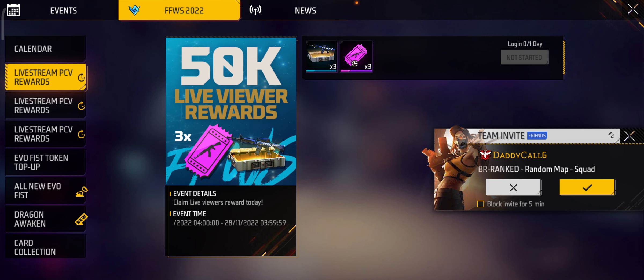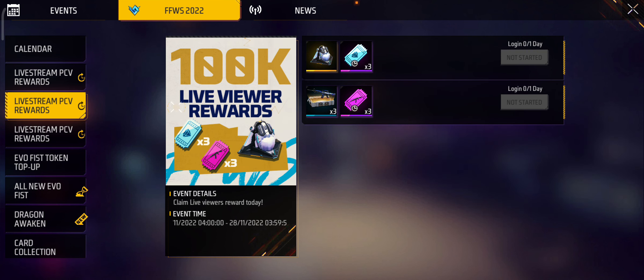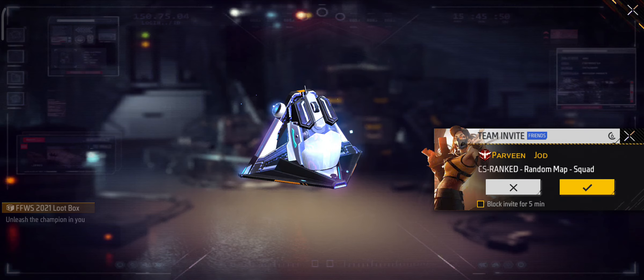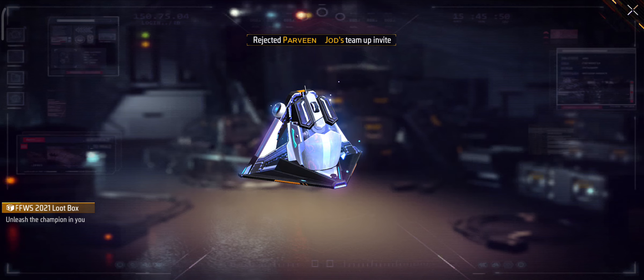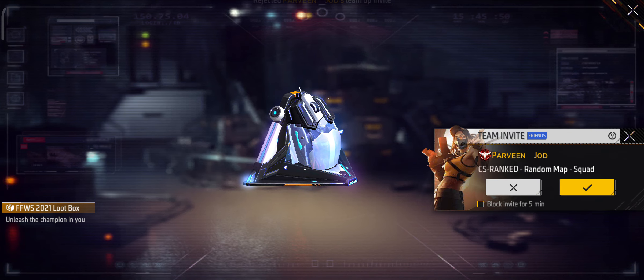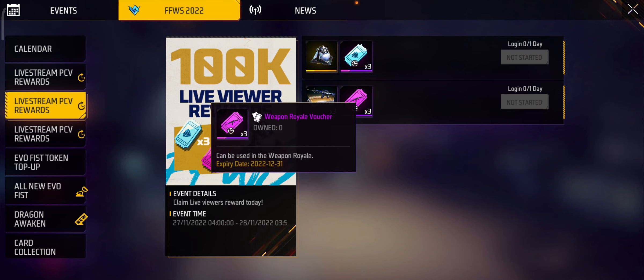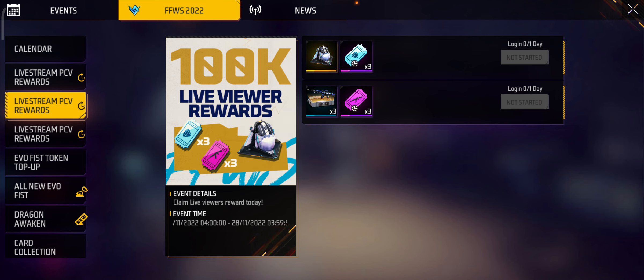After that, at 100k watching complete, you will get a very big loot box — legendary and very powerful — and with that you will get 3 diamond royal voucher cards and 3 crate box M4A and 3 open royal voucher cards. If you just log in, you will get it.